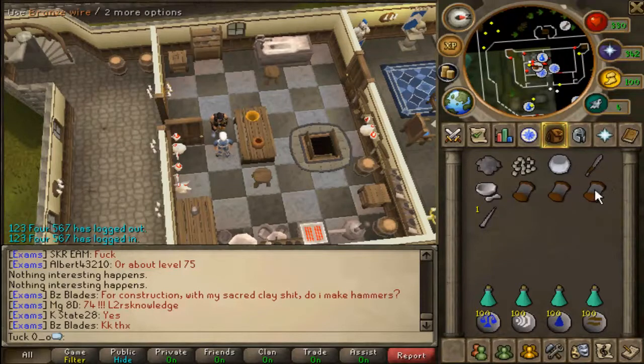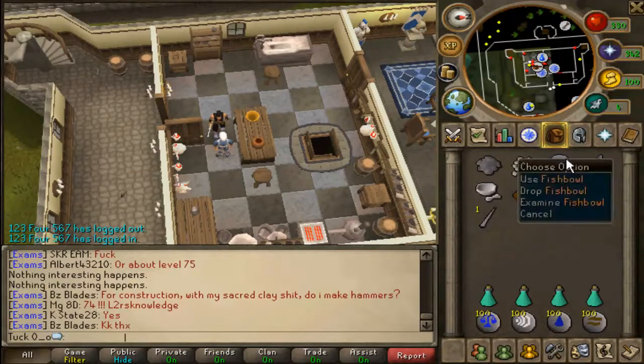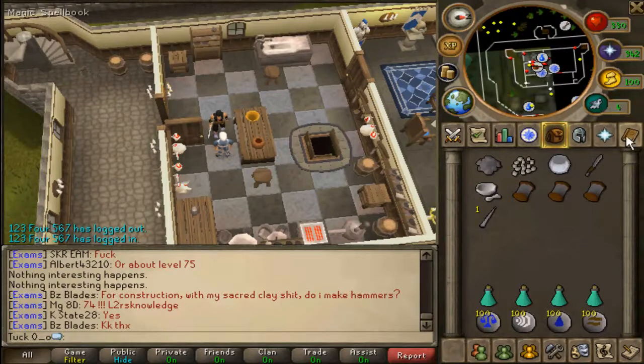Now you've got to travel to Port Khazard and talk to Murphy, who is the guy that does the fishing trawler mini game. So teleport there.